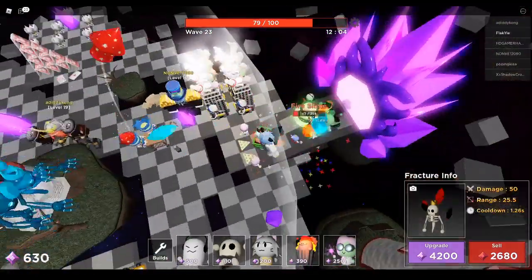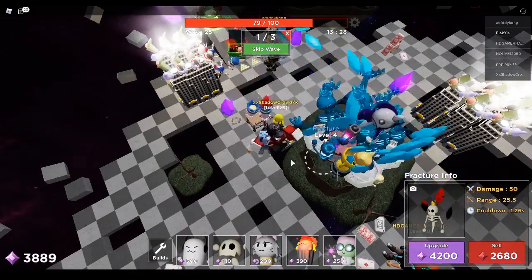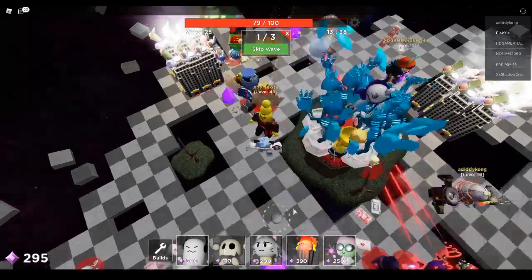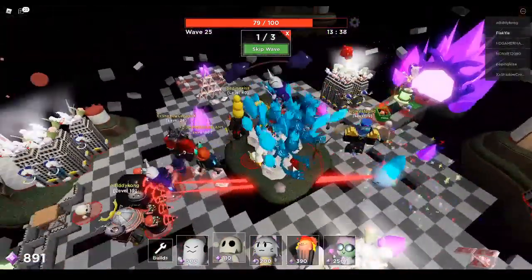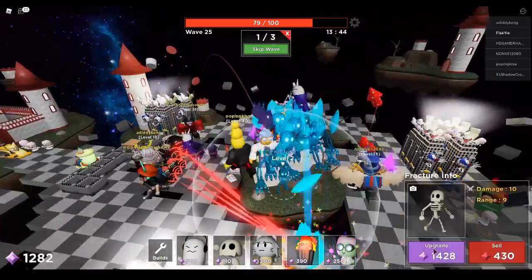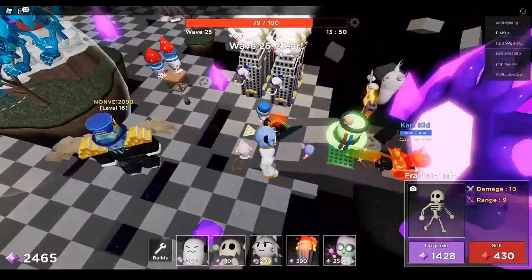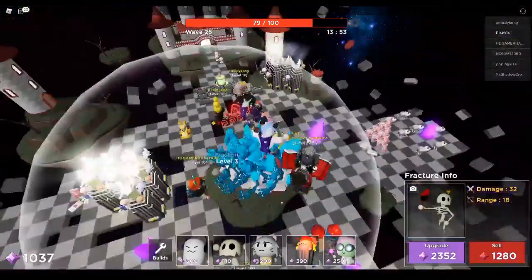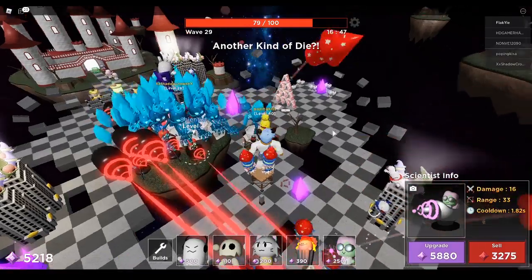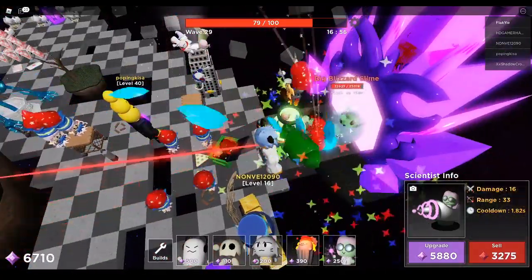I feel like all of the monsters are gonna come out at the last waves - like the Frantic Forest boss, the Glacier boss, the Slime King boss. If that really does happen that's gonna be really cool but I'm not gonna be happy because we might die - we will die if that happens. I don't even know if that's even possible. Bringing Bites is actually a really really good idea since it can paralyze stuff, and paralyzing is always good - as you can see they're literally just getting paralyzed.